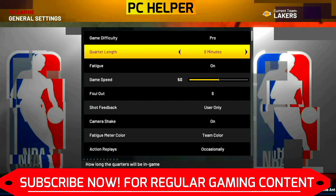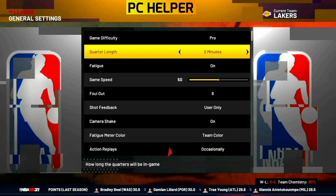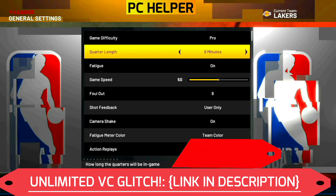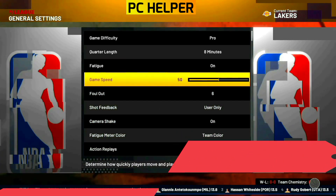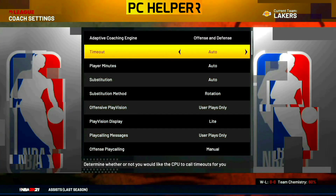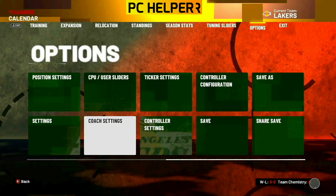Here you have to first go to settings and adjust the quarter length. The more the quarter length, the more VC you'll get. For example, for 8 minutes you'll get about 800 VC, but for 12 minutes you'll get around 1200 VC — so it's up to you how much VC you want. Make sure that the game speed is at 100, as we want to finish the game as soon as possible. Now go to the coach settings and make sure that the timeouts are set to manual, so your time won't be wasted on timeouts.